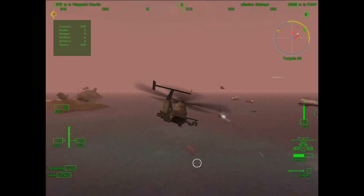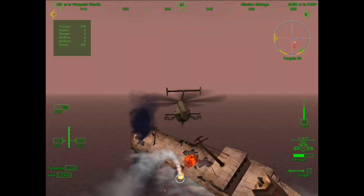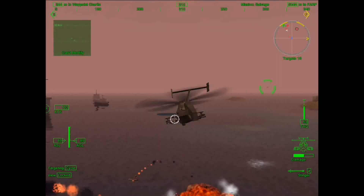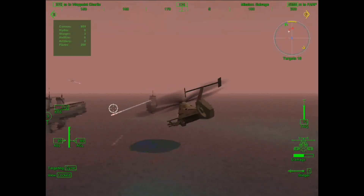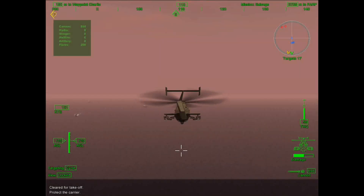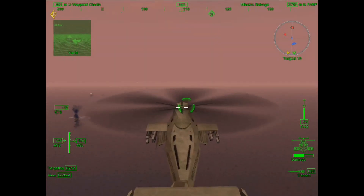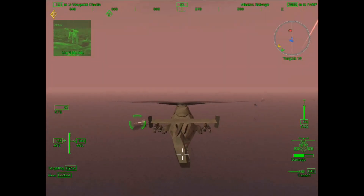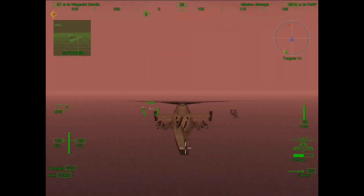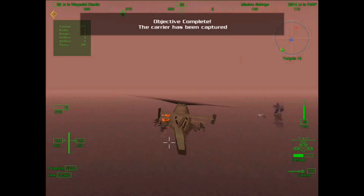Good job. This is Griffin 2-6, all enemy air cover destroyed. Copy that Griffin 2-6. Task Force Hammer, this is Black Widow, insertion is complete. We've launched the BAM program. This is Bravo Lead, we've secured the carrier.